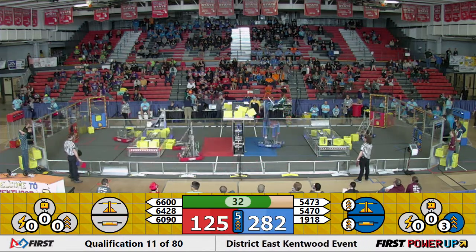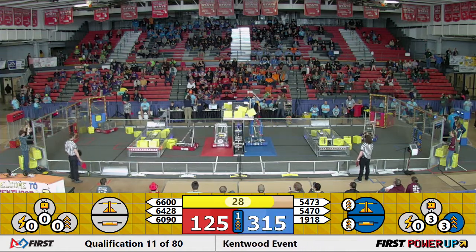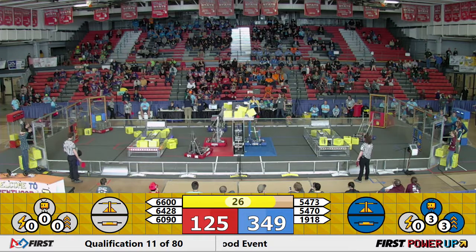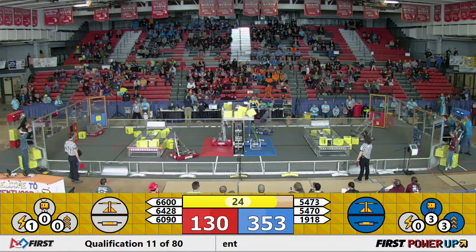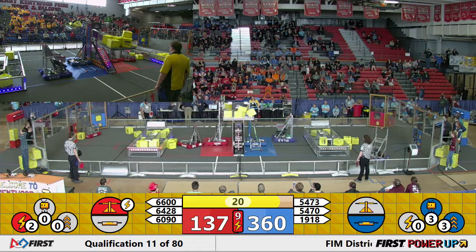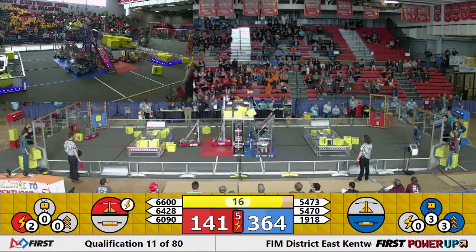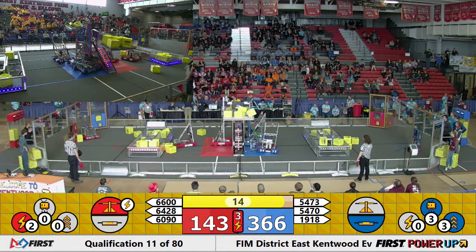Blue Alliance using their boost, trying to get double points from both the switches and the scale. NC Gears lining up — they're deploying their ramps. 25 seconds. Are we going to see three robots in the air again this match? With NC Gears deploying both of their ramps, looks like 54, 70 is trying to park on the bars.